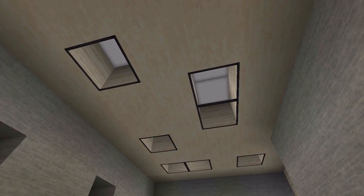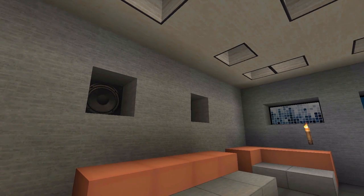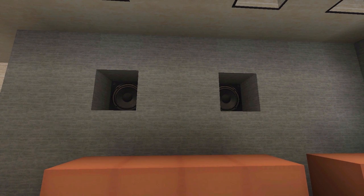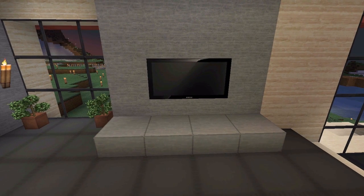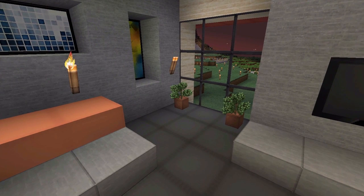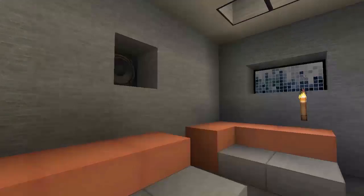Moving on to the living room — we have a step here and some lights on the ceiling. With the texture pack we get a TV and also speakers, and I put those inside the mountain. I kept a natural look of the cave as well, which I think looks really cool. There are basic couches, a modern table, a TV, and some flower pots over there to add some color to that window.